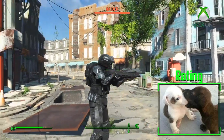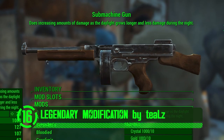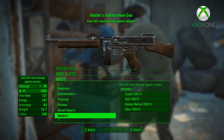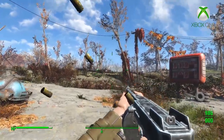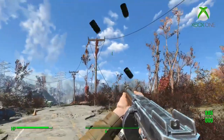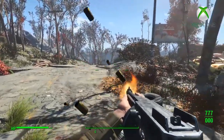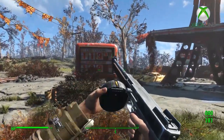Finding a legendary weapon or armor piece in Fallout is always a treat, but there are disadvantages — like finding a weapon with a great legendary effect on a terrible weapon or armor. This mod changes that and lets you put legendary effects on your favorite weapons or armors. There is an immersive version where you still have to find the legendary weapons with the desired effect and then switch them to other items, and there's also a game-breaking variation where you can legendary-up any weapon or armor with any effects. You're never going to waste a legendary effect again.